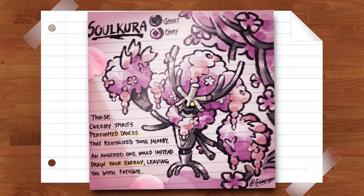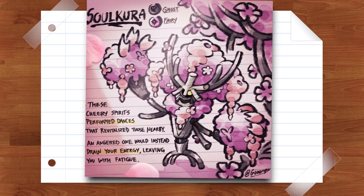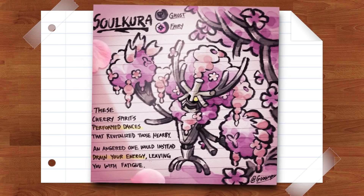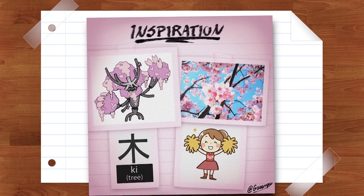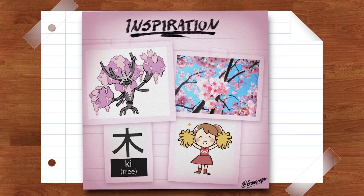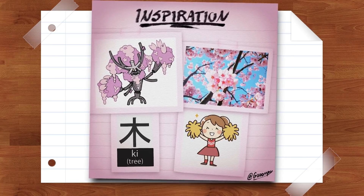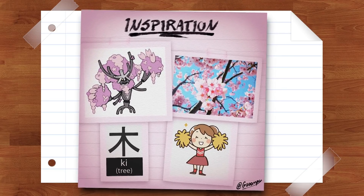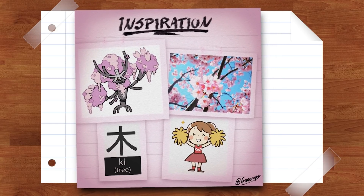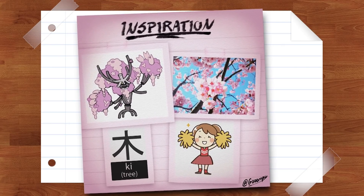Hisuian Sulkura is a ghost and fairy type described as follows: 'These cherry spirits performed dances that revitalized those nearby. An angered one would instead drain your energy, leaving you with fatigue.' As an evolution, it adds that perfect amount of creepiness but also grace to the design of Phantump. The Sulkura has a much larger cherry blossom theme, and its description is that of a Pokemon clearly well-connected to the spiritual realm. It's a gentle monster that will not attack you unless provoked, though draining your energy is a bit of a gruesome ability.